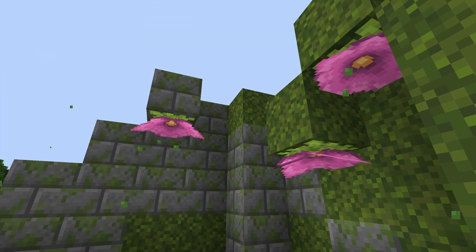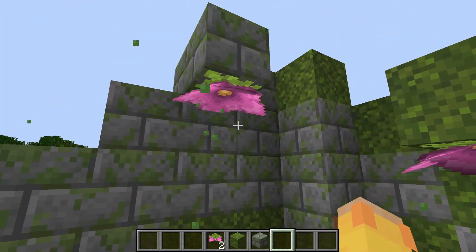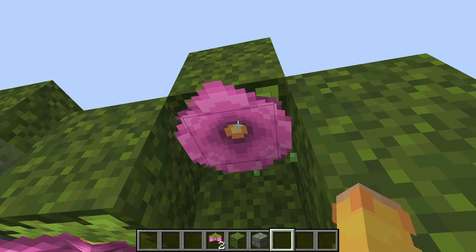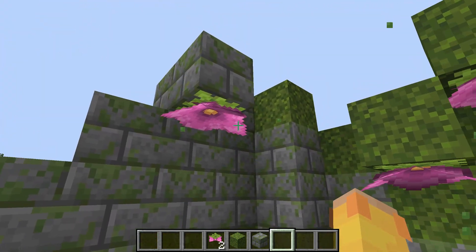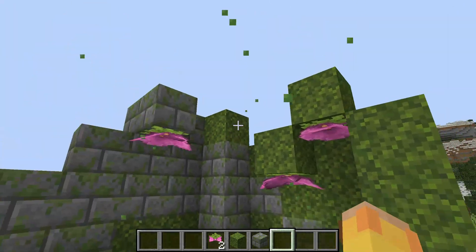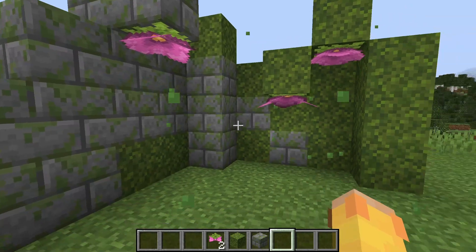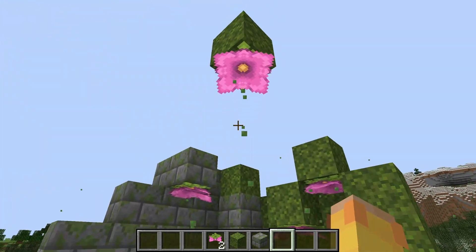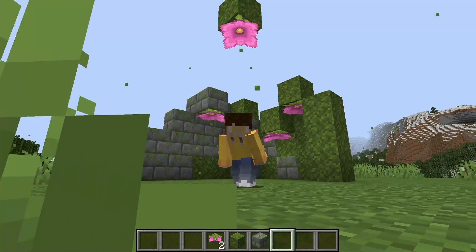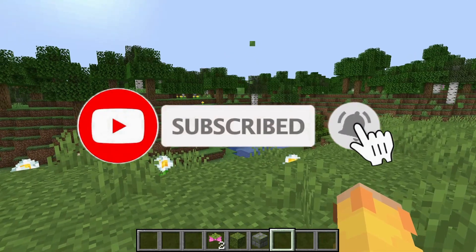The Spore Blossom is honestly one of my favorite blocks in 1.17. It's just honestly so different and unique in Minecraft — it just brings a whole different vibe to the game. We don't really have anything else like this in the game and it's really, really cool. The only unfortunate thing in Minecraft 1.17 is that it is only obtainable in creative mode.